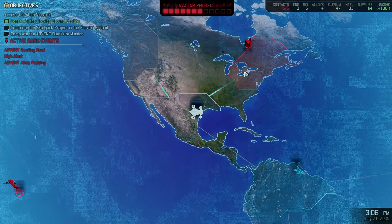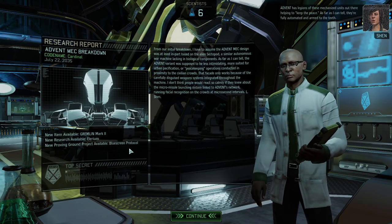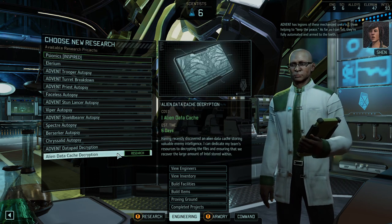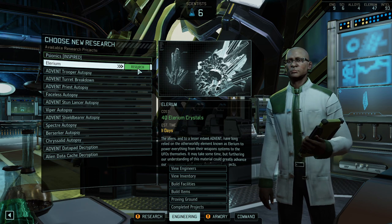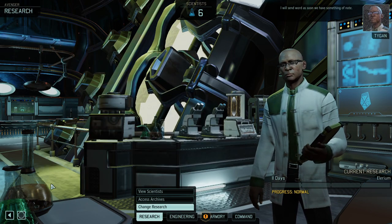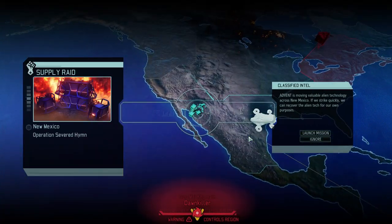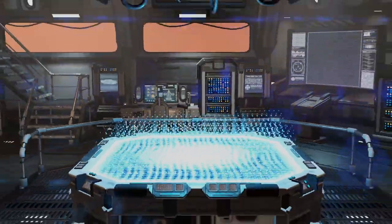We just gotta reach out to both of these areas. Mech Breakdown — Bluescreen Protocol not available, but Gremlin Mark II would be fantastic. Psionics — we're not taking that. What we could do is Elerium, and that would open up a couple of instant researches and weapon and armor upgrades, which will then trigger a couple more researches. Look at that supply rate — giving us extra supplies, extra Elerium, and extra Alloys. Plus it's a non-timed mission, so how could I say no to that?